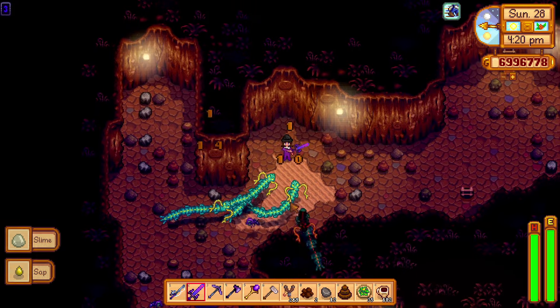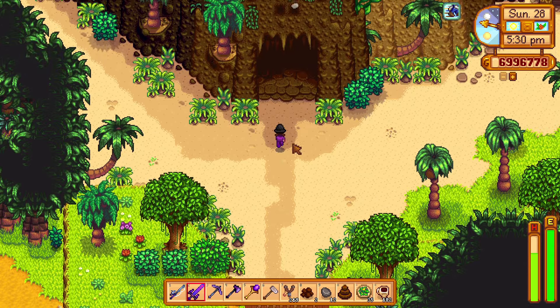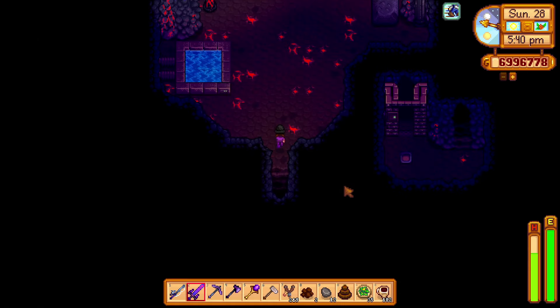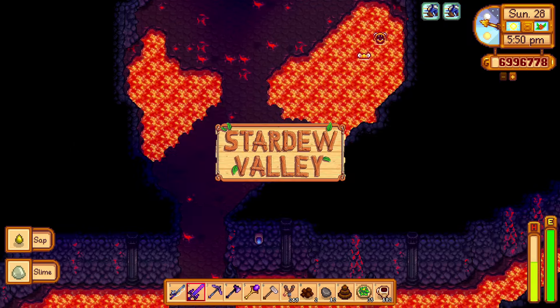As we know, the Skull Cavern can be a very difficult place to survive through, and finding out that there's an even more difficult set of mines to do next can be outright scary. However, with these 7 steps, you can make it a little more tolerable. Here's an easy guide to beating the Volcano Mines in Stardew Valley.